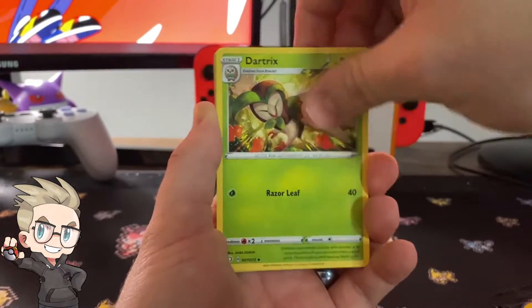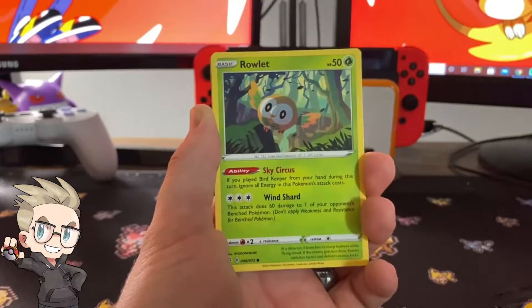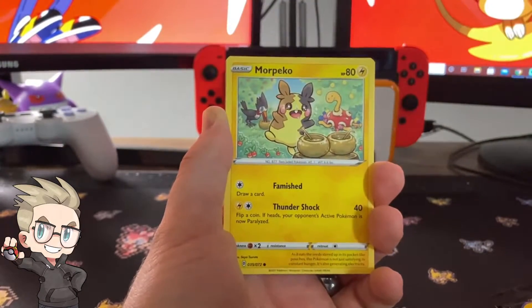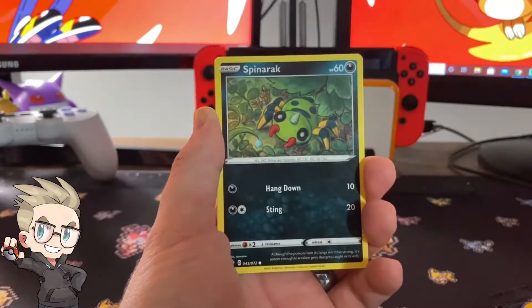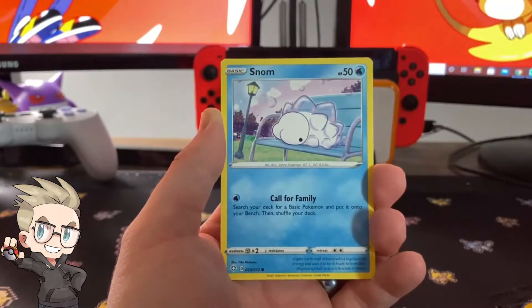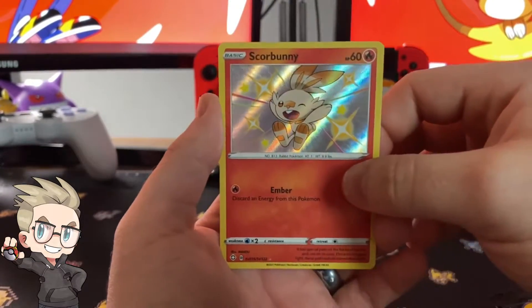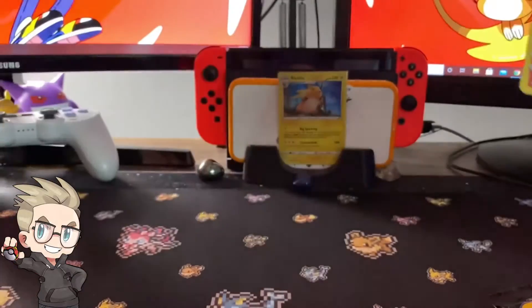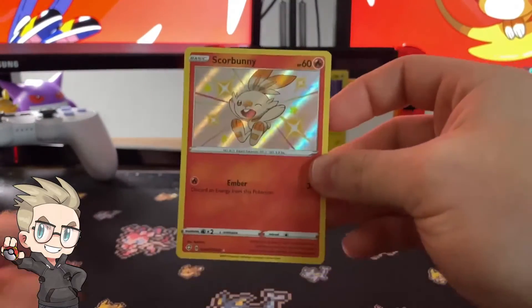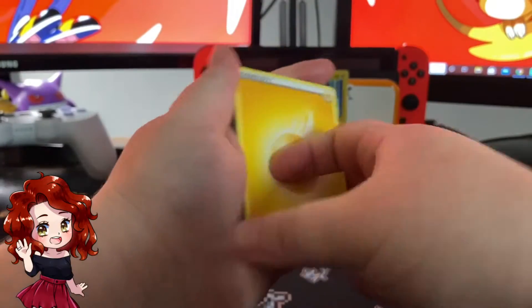We have a teardrop energy. Gossifleur, Dartrix, Linoone, Ponyta, Rookidee, Impidimp, Hangry Morpeko, Spinarack, Snom — that's awesome! Go see the Pokémon movie, seriously. All right!